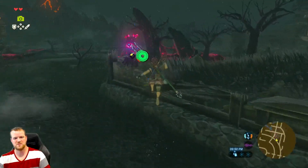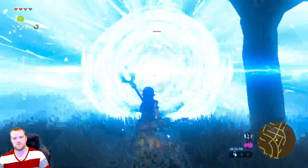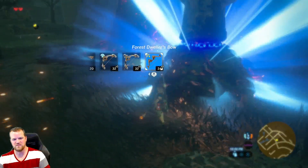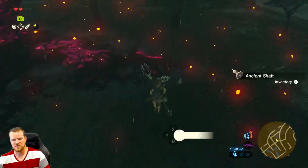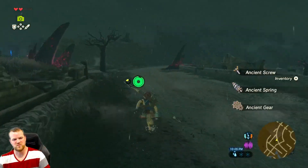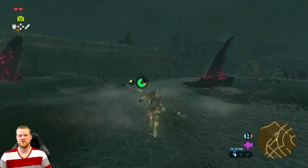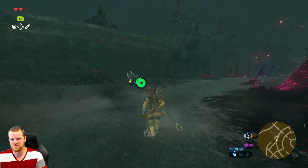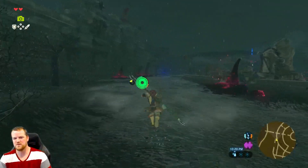Oh, it's a Decayed Guardian. Let's do this one first. The bow I'm using is a Forest Dweller's Bow, which fires three arrows for the cost of only one arrow. So you only have to spend one arrow but you get three. That, combined with the blast radius of an Ancient Arrow, really makes this much easier. Other bows that do that are Lynel weapons — they can be very useful for this.